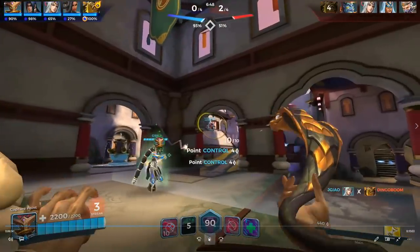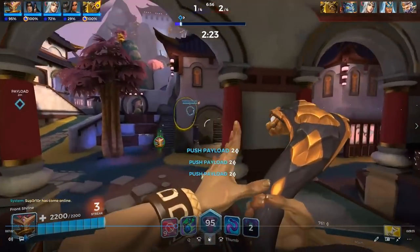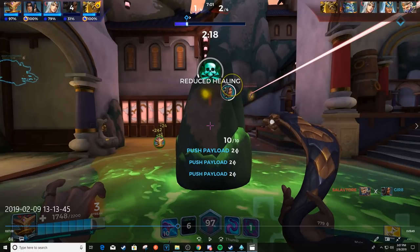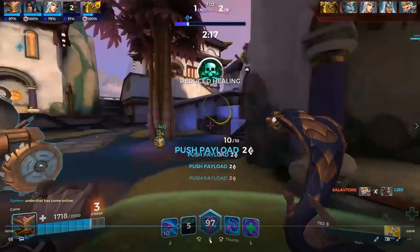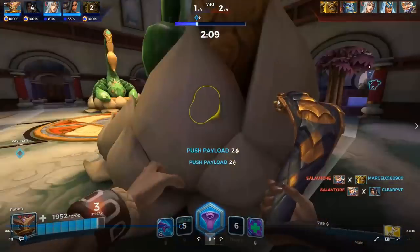That was kind of a wasted gourd on the right side — I saw Leanne and figured might as well give her extra healing. Easy point retake, we capped very fast. On payload we see the Koga spamming us. Makoa goes in and now I have two choices: dash forward to our Makoa and save him through the stairs, or stay and push payload then reset. I hesitate and I should have just made a decision.